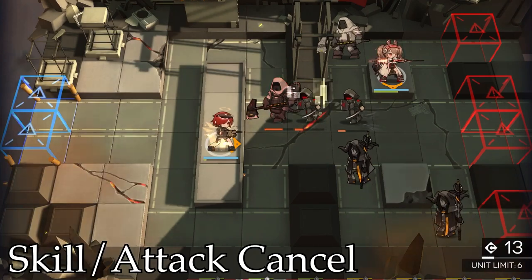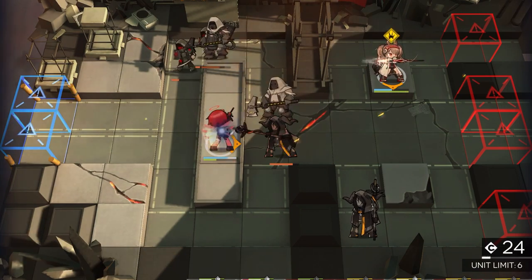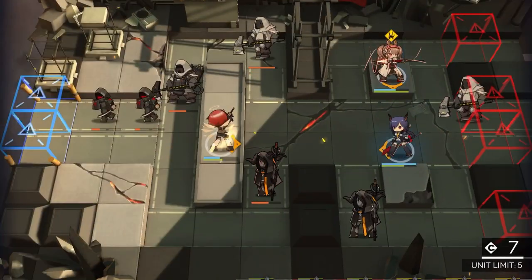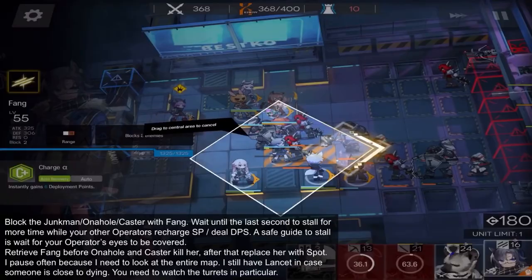The last trick we will be talking about is skill cancelling. We essentially make use of Red, who can stun enemies, in order to cancel their skills. You can also use this to cancel attacks, and you will often see CN players using this on red avengers, butchers, and defense crushers, since those aforementioned have very heavy attacks.